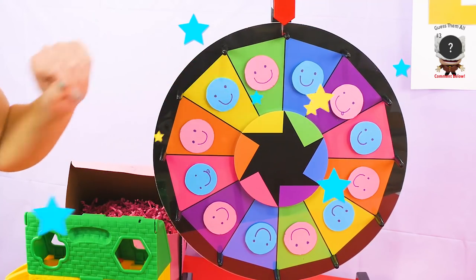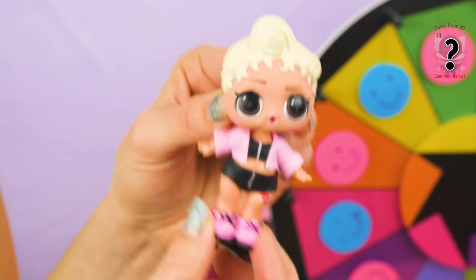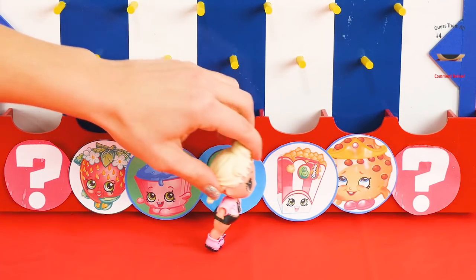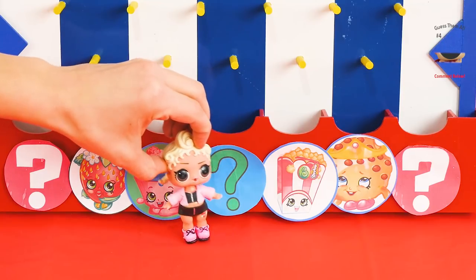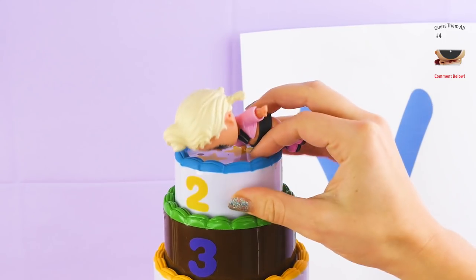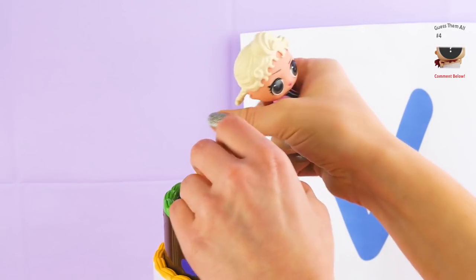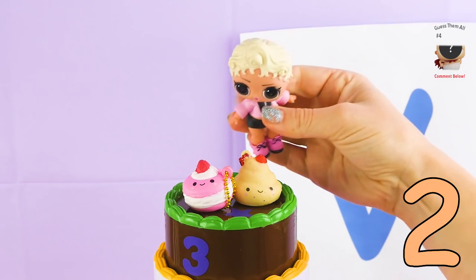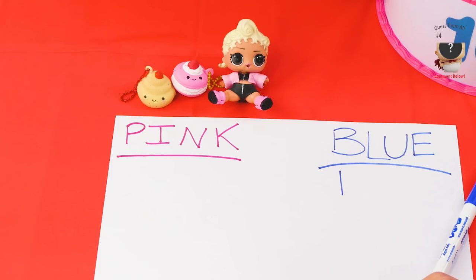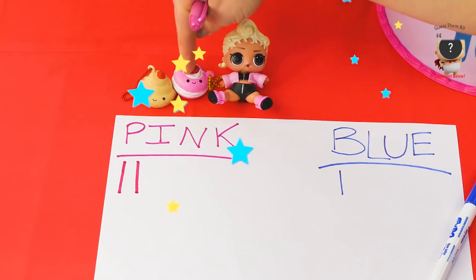Now we have Pink! Pink Baby wants to go! One, two, three, drop! I got a Shopkins! I get a prize! Layer number two — what's it gonna be? Oh, cute! Looks like we got two Squishy Mushies! Alright, Pink Baby, that is two points for the Pink Team!